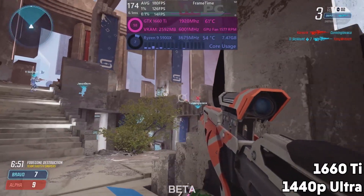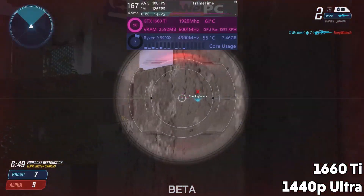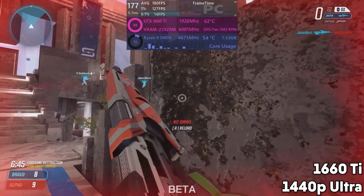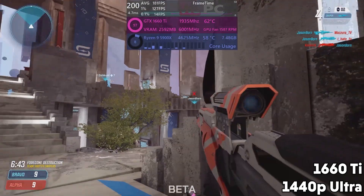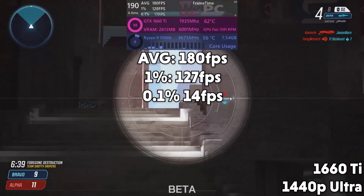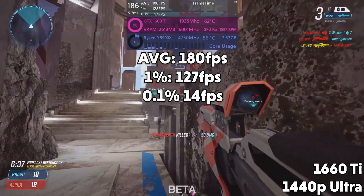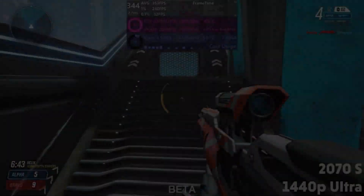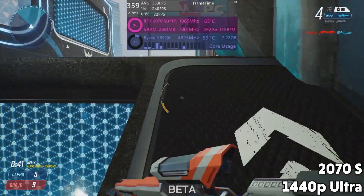The 1660 Ti is next. Another semi-mid-range budget card, a lot newer than the 1050 Ti, and precisely 97% faster according to GPU user benchmarks. Although it does absolutely nothing for my aim, we see a comfortable average of 180 FPS, 1% lows of 127 FPS, and 0.1% lows of 14.